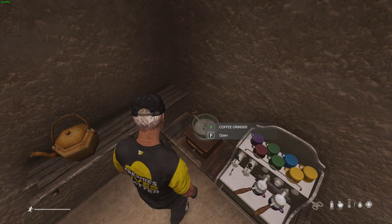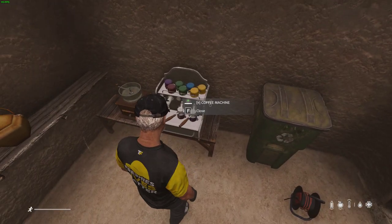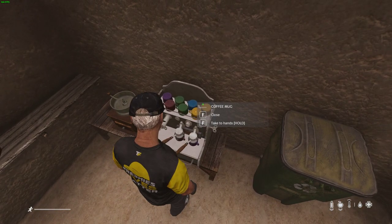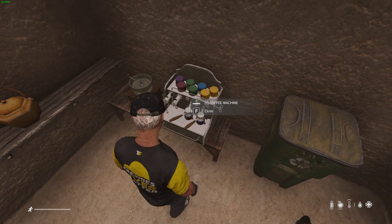So to summarize the steps: grind beans, fill the jar, put water and ground coffee in the machine, and brew espresso. You don't have to hold the button — just tap F.